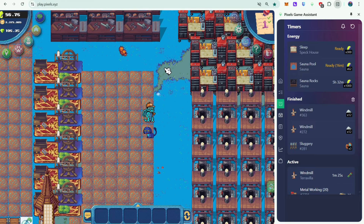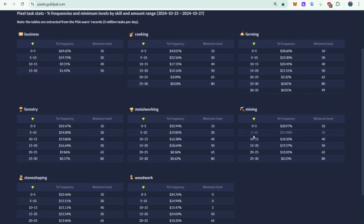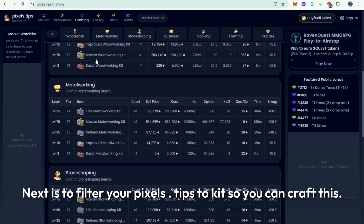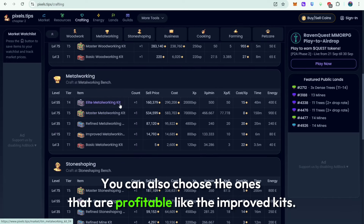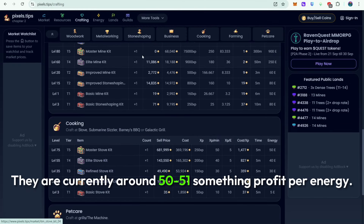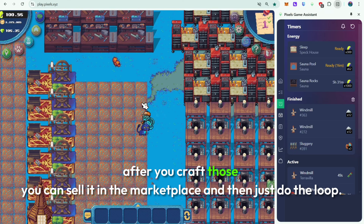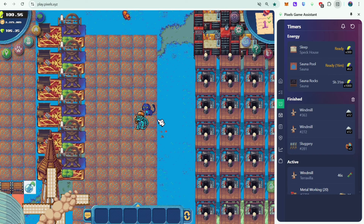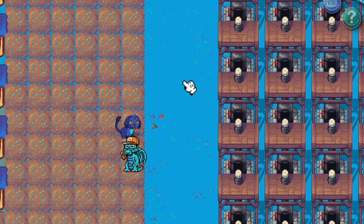Just a short recap: first, access pixels.guildpal.com to know your goals and check which skills you want to level up based on chances and the amount of pixels you'll be getting. Next, filter pixels.tips by 'kit' so you can craft them — choose ones that are profitable like the improved kits, which are currently around 50 to 51 profit per energy. After you craft those, sell in the marketplace and do the loop: craft the kits again to easily level up your skills. Thanks for watching and I'll see you in my next video.